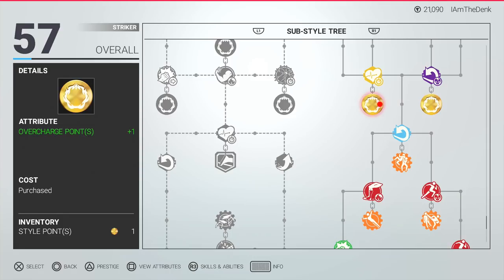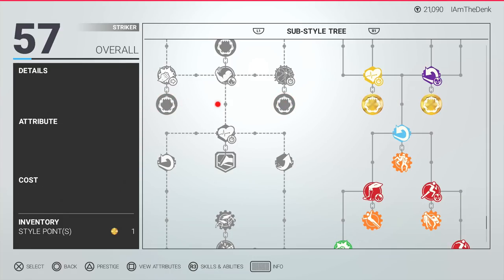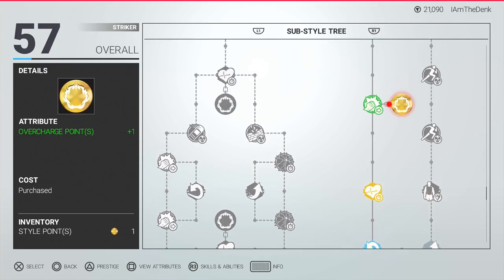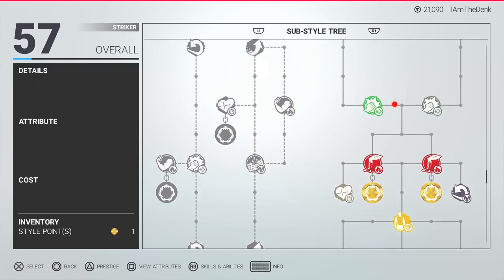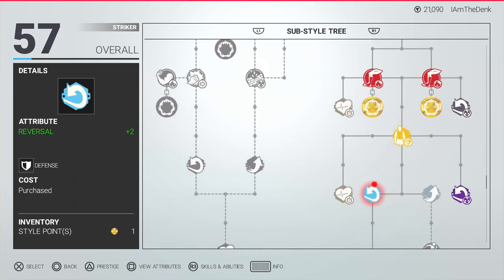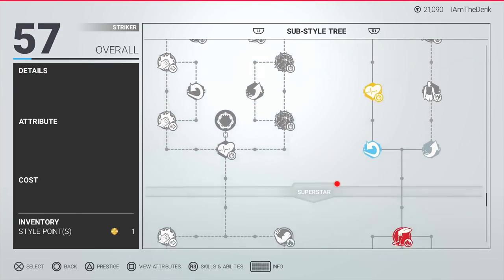The more of those you unlock as you play through career or road to glory or whatever you're doing, the more points that will give you to upgrade your overcharge. So you need overcharge points to upgrade your overcharge, and you add your overcharge in the boosts and payback menu on the main screen.